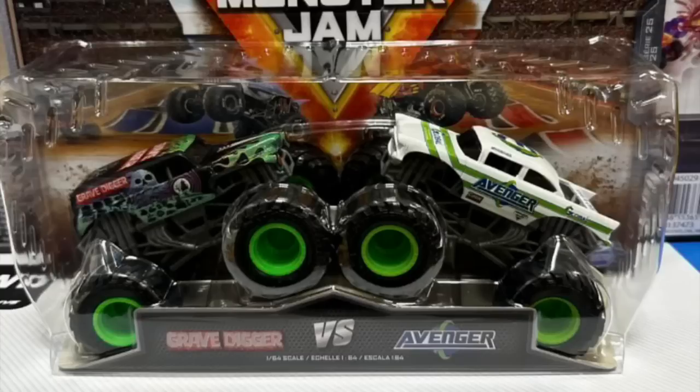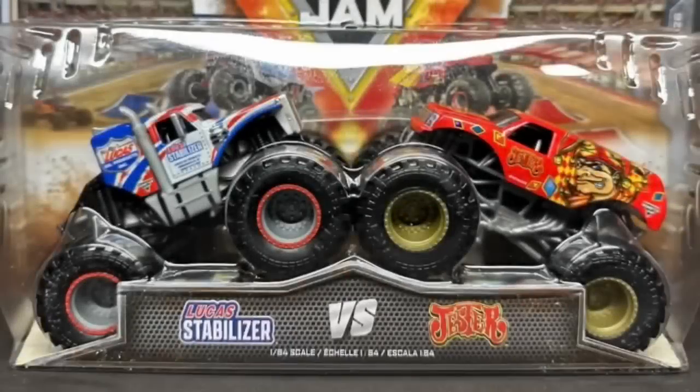It doesn't even stop there. For the next mix after that, we don't know all the trucks yet, but we do have a picture of one, and it is so awesome — we have Stabilizer in a new variant taking on the red World Finals gesture from last year. We still need the blue Kraken; I think they should have put it in this double pack since they're teammates. We are still desperately looking for the blue Kraken, but I'll accept this as well.